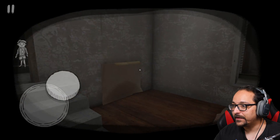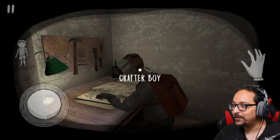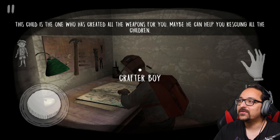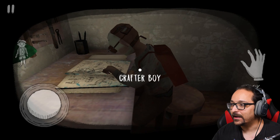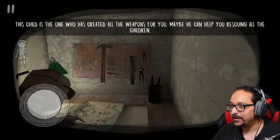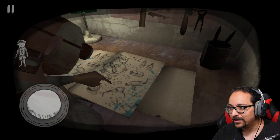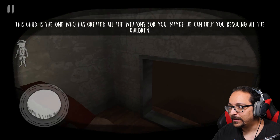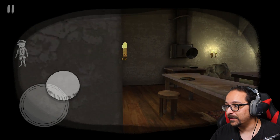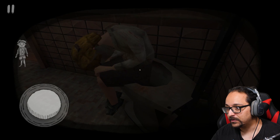We need to find the code. Hey crafter boy! Crafter boy is the child who created all the weapons for you — maybe he can help rescue all the children. He's got a hammer and a lot of stuff here. What is he making? That's the gum gun, okay. All I can do is look at him, so we're gonna ignore crafter boy for now and try something else.